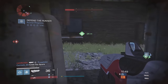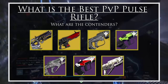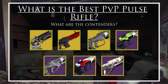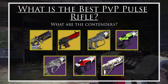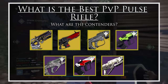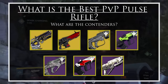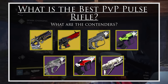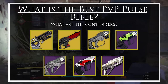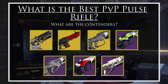So what is the best out of these pulse rifles? To be objective, No Time to Explain — even as an exotic — is weak in this particular contest. I have to give it seventh place for the terrible muzzle flash, followed very swiftly by the Grasp of Malak in sixth — purely because you can't control the rolls you get on it. Following that, and this will be a controversial choice, I give fifth place to Nerwen's Mercy. Fifth choice does not necessarily mean it's bad though.